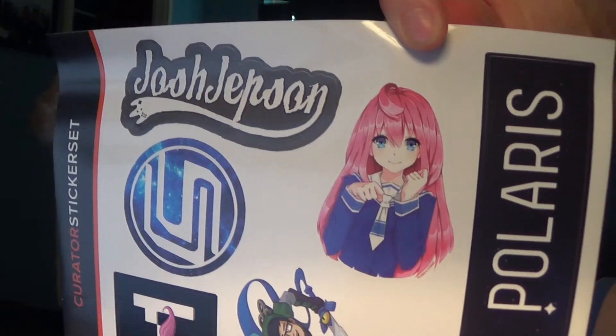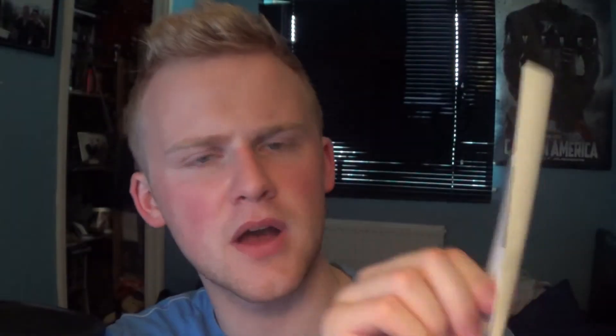And speaking of LD Shadow Lady — look, it's a collection of Polaris stickers! A full curator sticker set. We've got LD Shadow Lady, Markiplier, I think that's CaptainSparklez with the 'S', and Josh Jepson — I recognize that face but I'm not sure. Polaris and Maker Studios are at the bottom, which are oddly enough owned by Disney now. That is actually it — this loot crate is awesome.